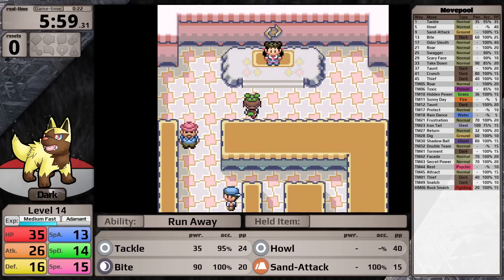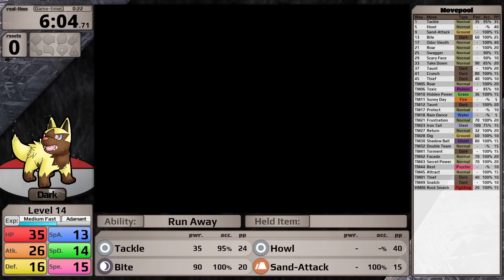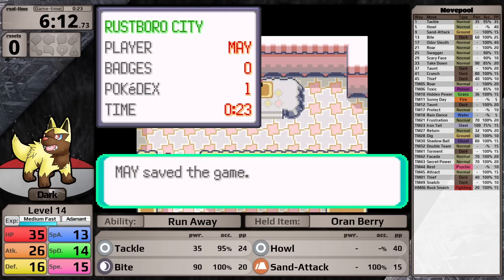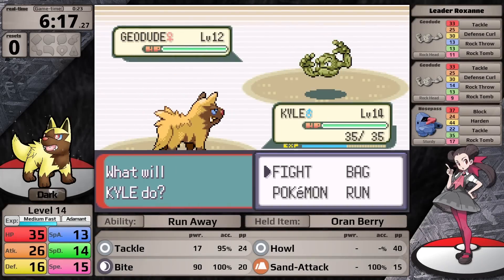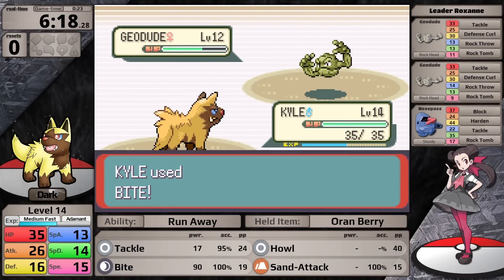Starting with a level 13 Pokemon gave me access to Bite right away. Since this move deals special damage, I figured I could head into the gym in Rustboro City right away to take on Roxanne. She sends in a level 12 Geodude first. I go for Bite, hoping for more than half damage, but it only does about a third.